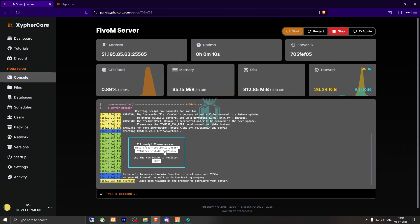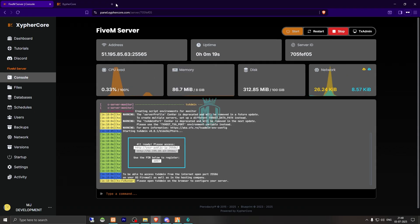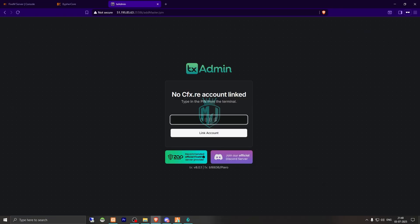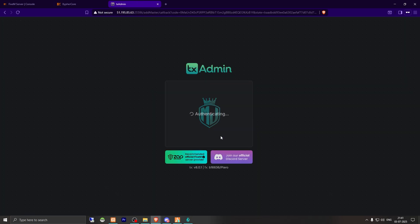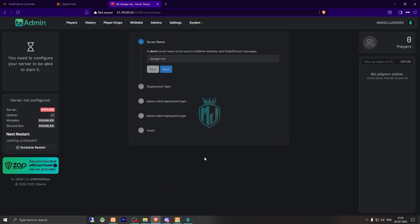You will see the IP address — we need to open it and enter the PIN. We've entered our PIN, now we have to log in with our CFX account. Then we select 'Continue' and enter the backup password, accept the policies, and register.